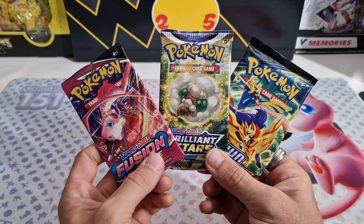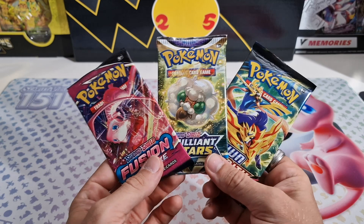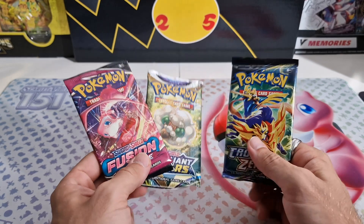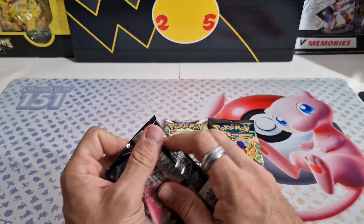This is day six of us opening one pack of Fusion Strike, Brilliant Stars, and Crown Zenith to see which one has the best pulls. And the ride so far has been unbelievably surprising to me. The results have been so surprising. So let's see how it continues.